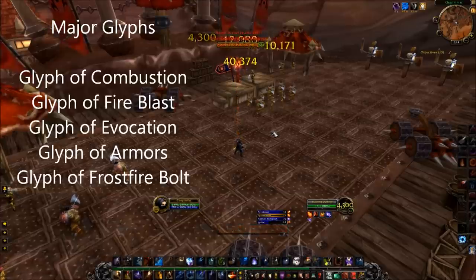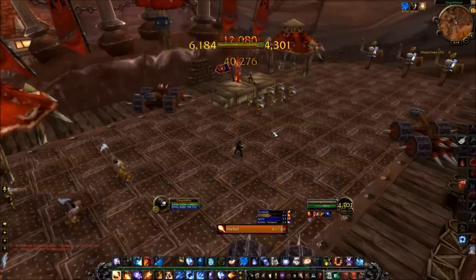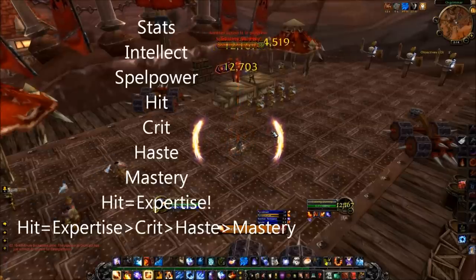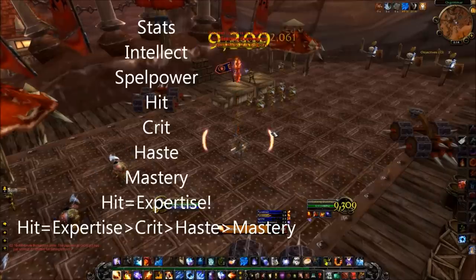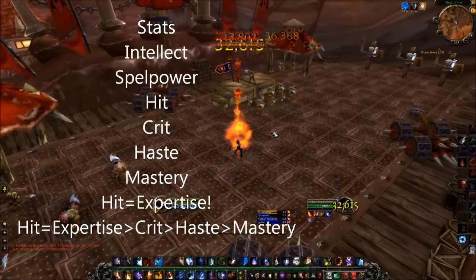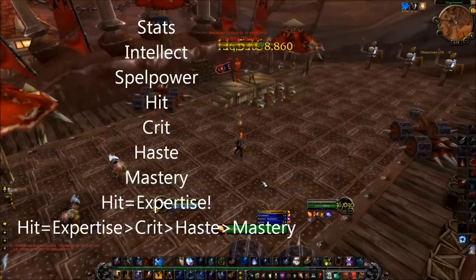Glyphs are somewhat the same as talents in that you can switch them several times throughout a raid. Alright, time to go over your stats. Intellect is our best stat, period. It increases the amount of spell power we have, which in turn makes our spells hit harder and converts into spell critical hit rating. This stat should be sought out whenever possible through enchants. Gemming is not as good anymore and I'll go over that later.